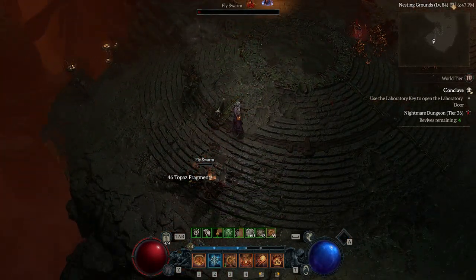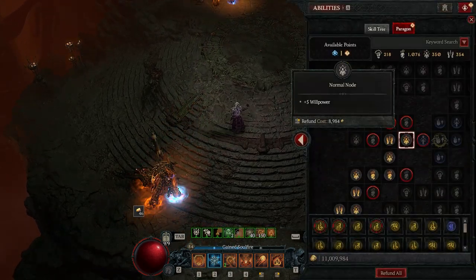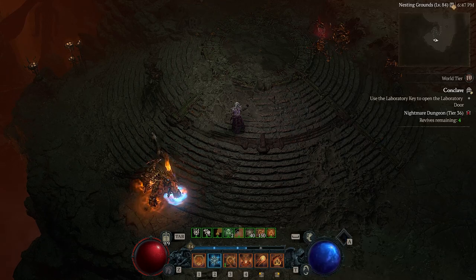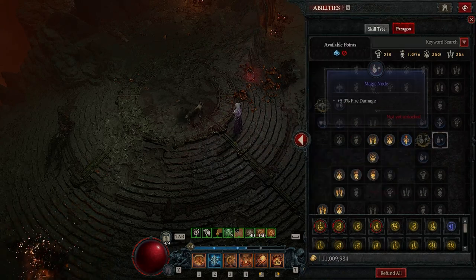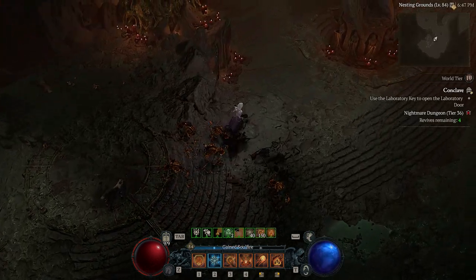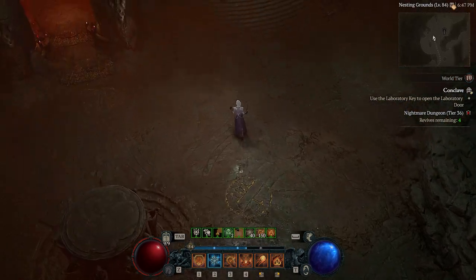We've got the lag again. Let's put a point into our tree - really want that Combustion node. We'll work on getting our extra dex. I had two points there - we've got extra crit with this one, which is great, plus it's surrounded by extra fire damage. The more we can boost up that fire damage, the better off we're going to be.